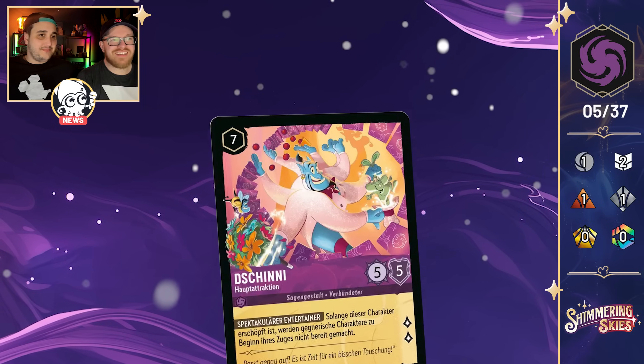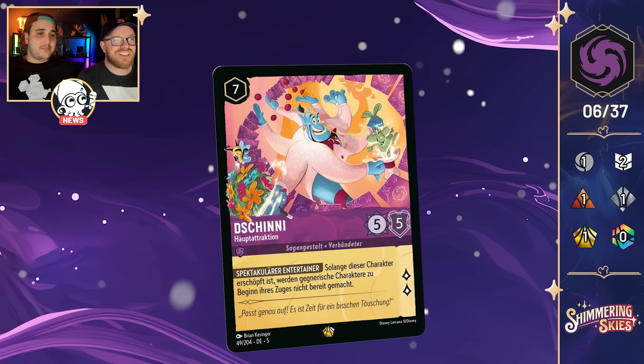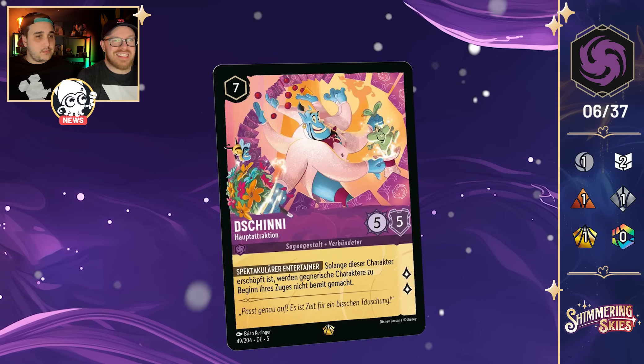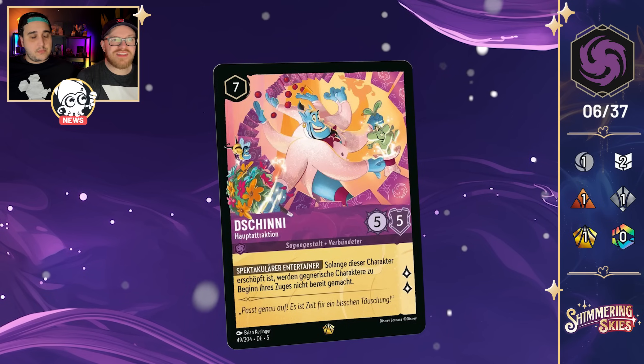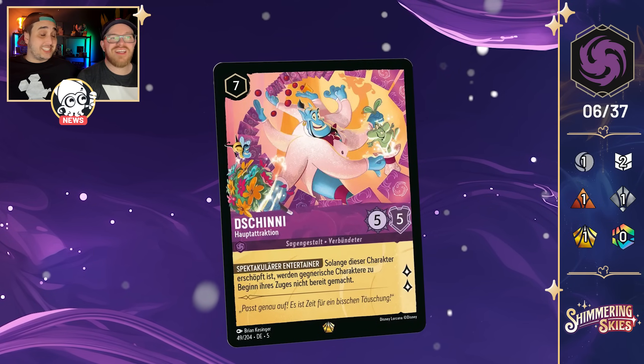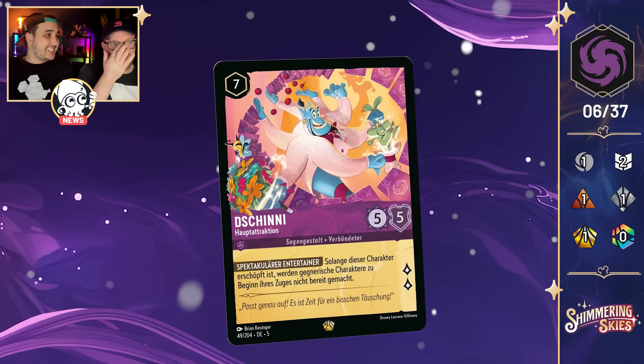Moving to Amethyst — our first Amethyst legendary for this set: Genie Main Attraction, a seven-cost uninkable 5-5 that quests for two. He has the ability Spectacular Entertainer: while this character is exerted, opposing characters can't ready at the start of their turn. That is a very interesting card — there's a lot to unpack.